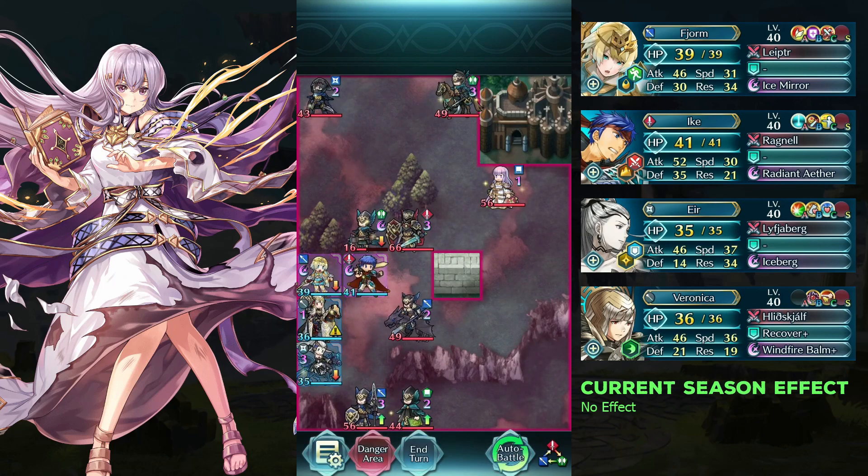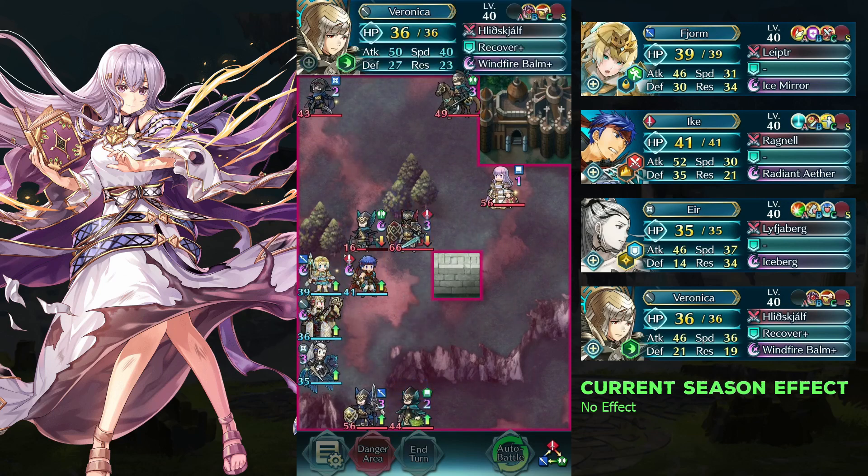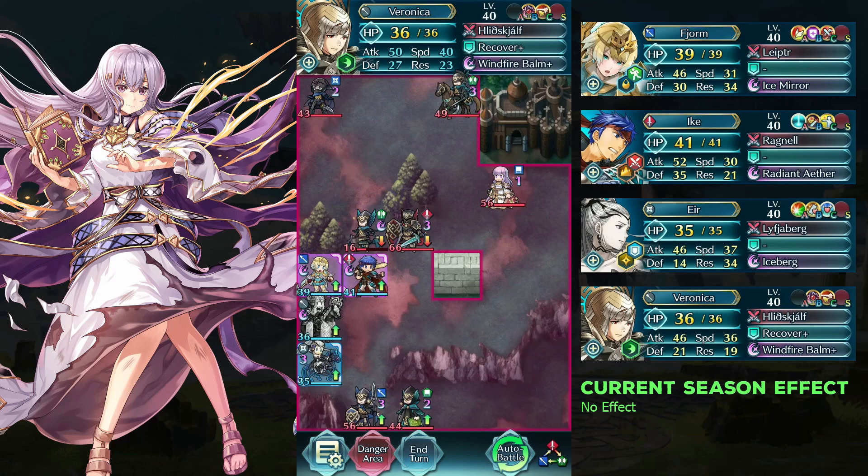Defeat the lancer fighter with Veronica and provide a buff to the team. Then defeat the lancer fighter with Eir and move Fionn below Ike.